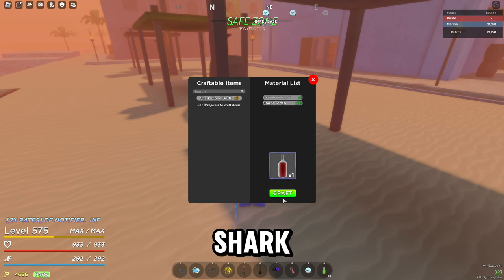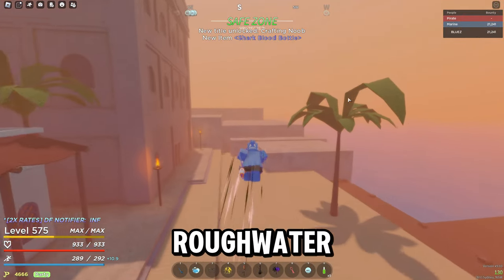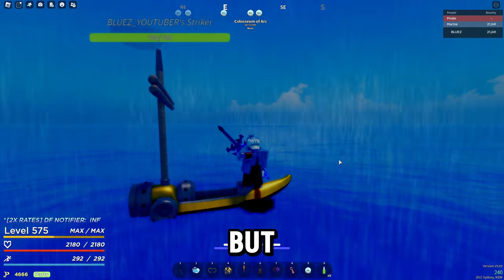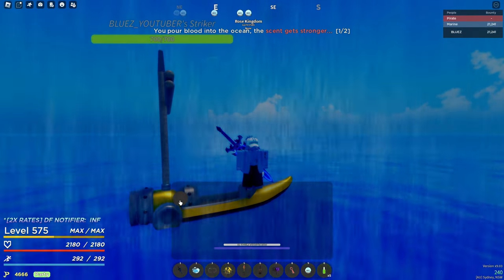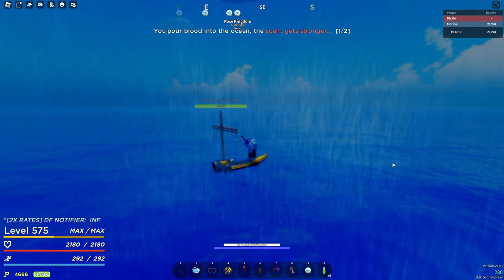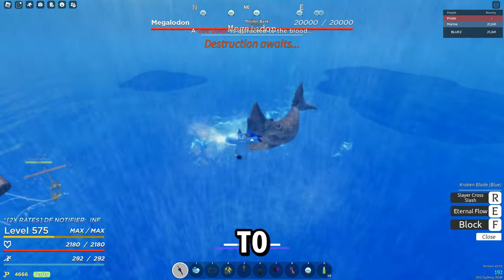Craft five shark blood with your shark teeth and blueprints. Now start heading south to rough water. Each bottle has a 50% chance to spawn it, but two is a guaranteed spawn. You need to kill 10 of them.